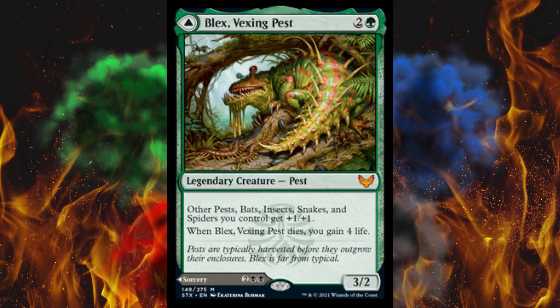We've got the regular pest tokens and then this is like the king of the pests. It's a 3/2 for 3, legendary creature pest. Other pests, bats, insects, snakes, and spiders you control get plus 1, plus 1. And when he dies, you gain 4 life, whereas the other ones are like 1/1s where when they die you gain 1 life. I can't see pest tribal working, but I appreciate that this exists.